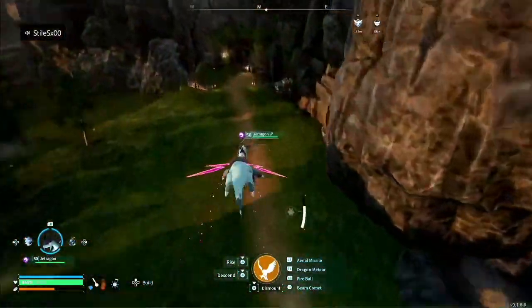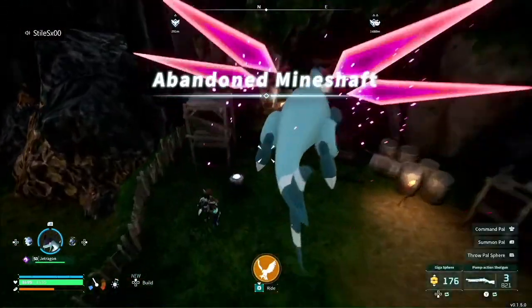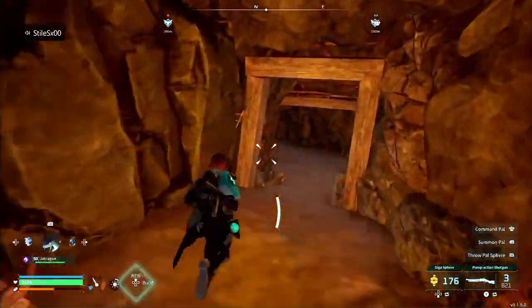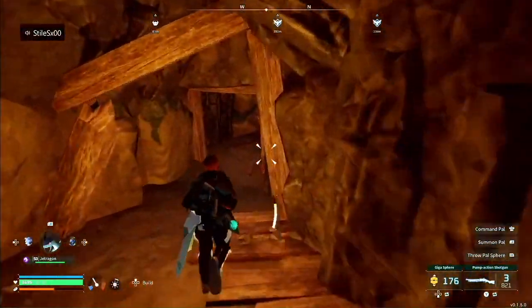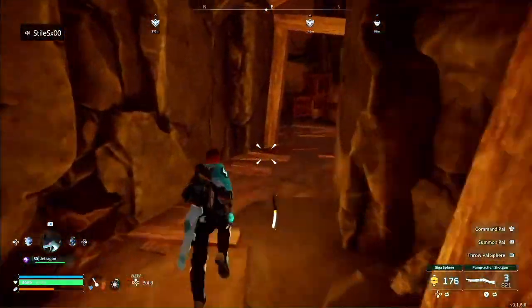So I'm heading down here — let me show you the glitch real quick. I've increased my drops to three times, so instead of only getting about 10,000 to 15,000 gold, I'll be getting around 30,000 to 40,000 gold. And also, instead of one gold key, three gold keys.